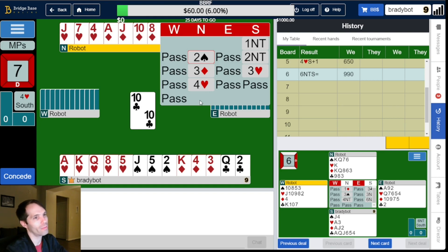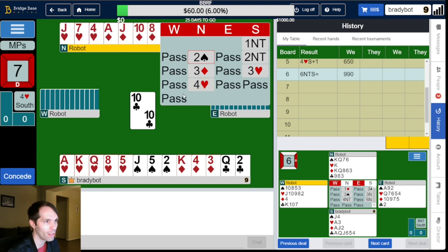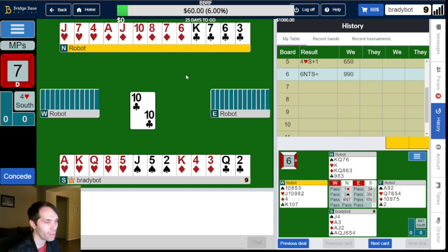Next one. South opens a no trump, North bids two spades — some sort of minor suit hand, I think. We bid two no trump showing no fit. Three diamonds showing long diamonds. Apparently three hearts is natural. I don't understand bidding three hearts natural here — we shouldn't really be looking for a heart fit on this auction. Four hearts by North. Four or more clubs, four or more hearts, six or more diamonds. Something about that doesn't really add up to me. But okay, here we are. Ten of clubs lead.